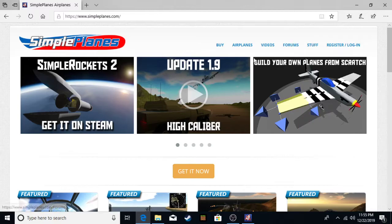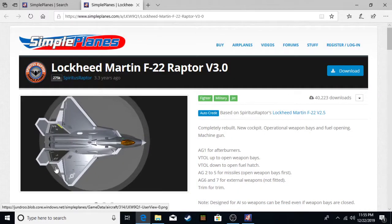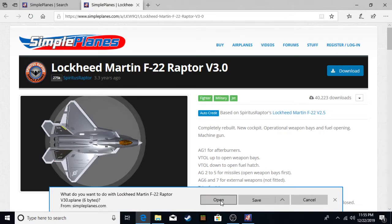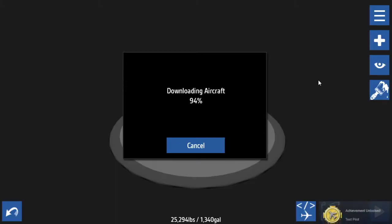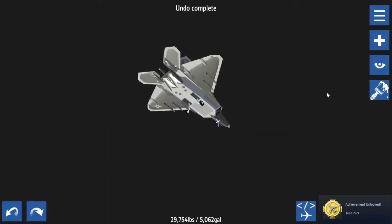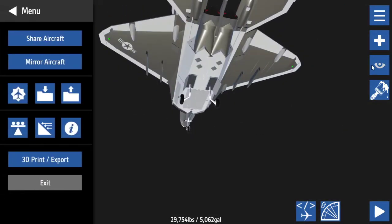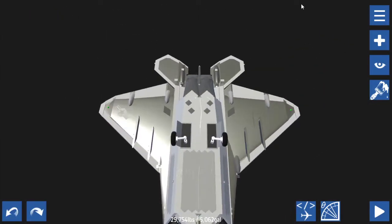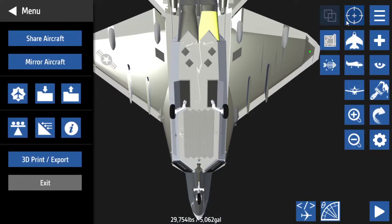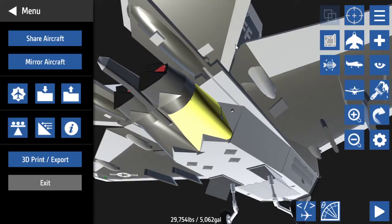I'm going to simpleplanes.com. In my opinion, the F-22 Raptor would be a good plane. That one looks extremely high in parts and it's going to lag a lot. So I'm going to download it. Here it is. I now plan on making some slight adjustments to make it where I'm able to land. This is an F-22 — whoever made this made it really well. I'm going to give them a shoutout in the description to their SimplePlanes stuff.